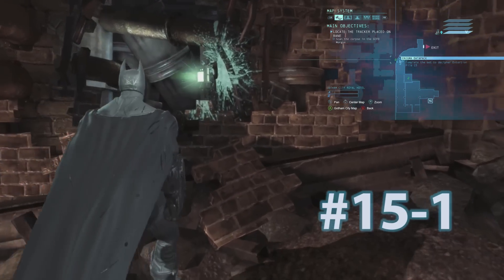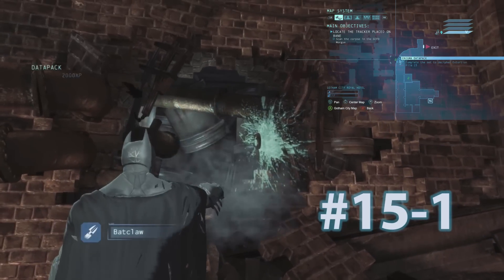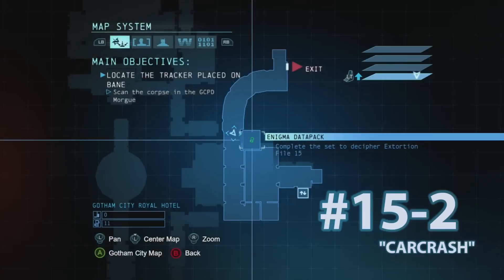First on the list is Datapack number 1 for Extortion File 15. It's going to be right on the right when you first enter the basement. You're going to throw a glue grenade and grab Datapack 1.